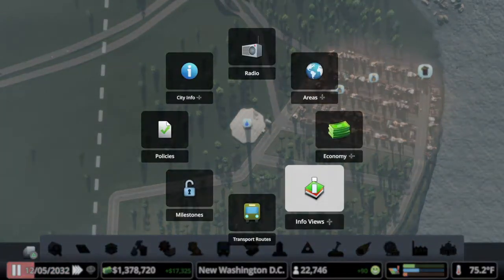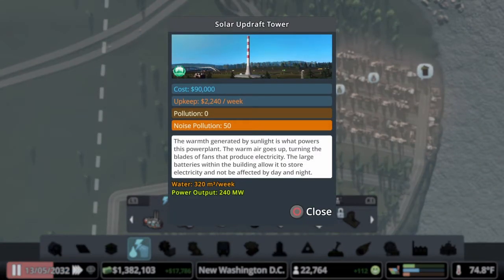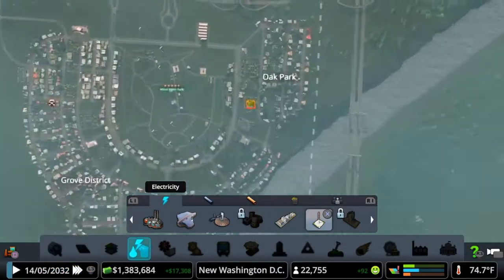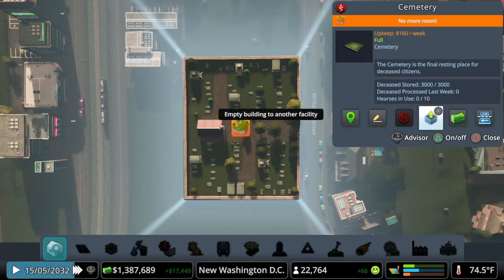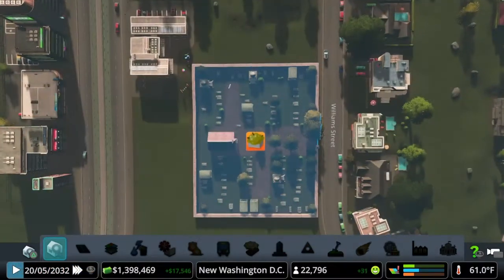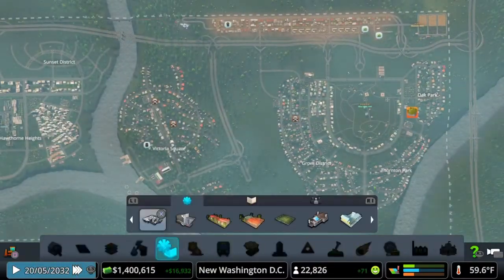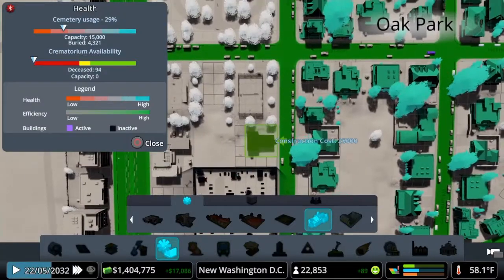That one solar updraft tower cost us 90,000 but we'll save that very quickly. We have a completely full cemetery. The weird thing is you can just empty the cemetery to another facility — when you have the crematorium, you can unload the building to it, they burn the bodies. You can also just turn the cemetery off. We do have crematoriums, so everywhere next to a cemetery we're going to put down a crematorium — and there's a perfect tile there.